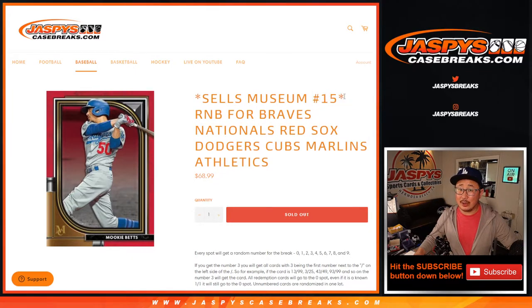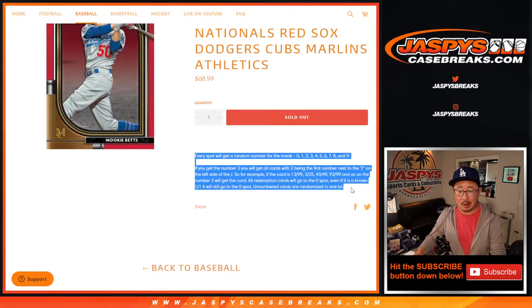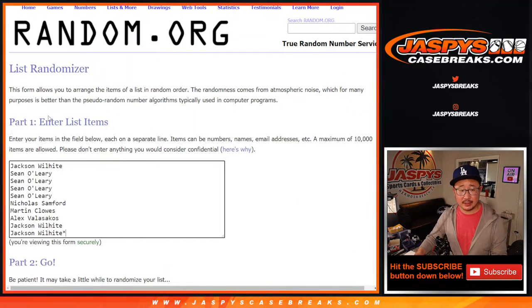This sells out Museum Picker Team 15, which is going to be in a separate video. If you're not familiar with how it works, you can read all about it right here. Remember, non-numbered cards will be randomized as one lot. Don't forget the 0-1-1 situation here. Big thanks to this group for finishing off this number block.